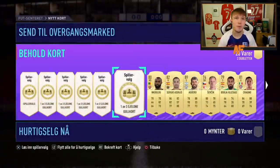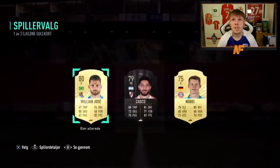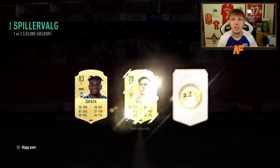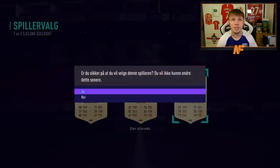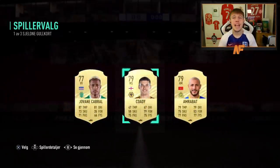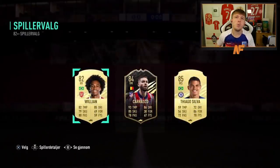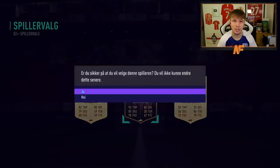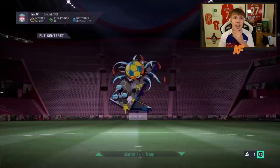Maybe one more walkout from the basic ones. An 84 Tagliafico — you're going to take it, it's not bad at all. Just one more walkout please, EA. Here we go — the 82 plus, the big one now. Show us something sick. Inform Carrasco or Thiago Silva — my boy John wants Carrasco so we'll select him. But there we go — insane player picks. We'll store all of them and let him do what he wants with the duplicates. What a legend.